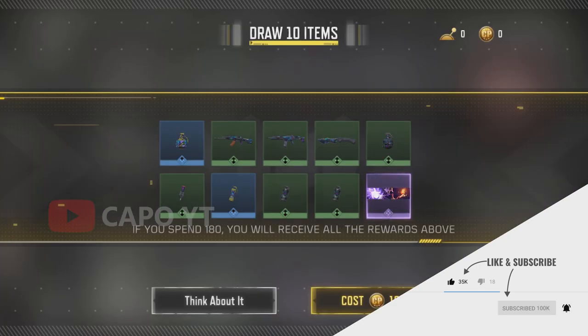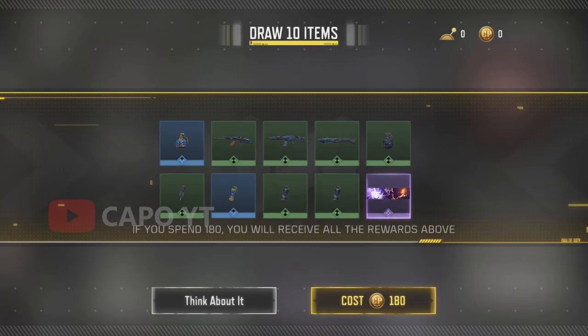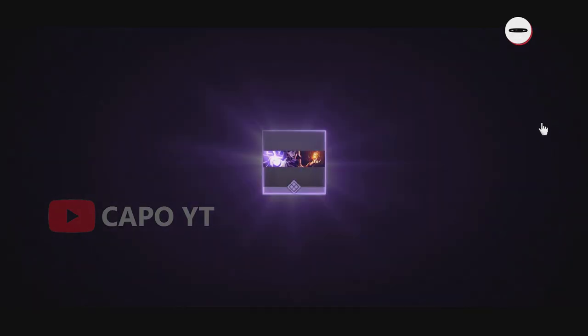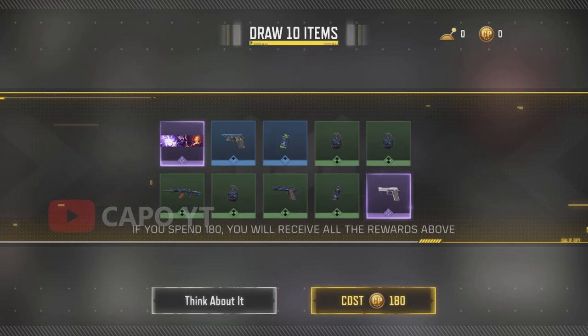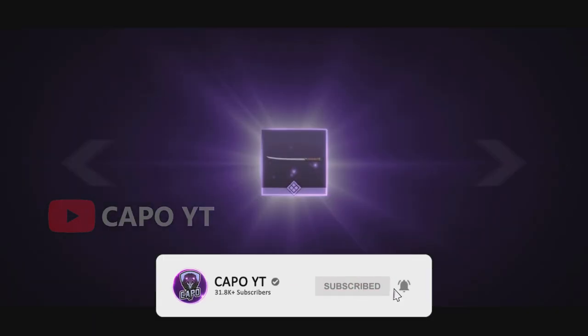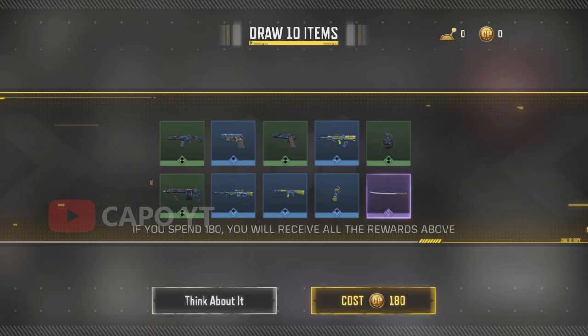As I expected, we got the calling card again. Yes, we got the calling card again. We got the MW11 too, and it seems like the MW11 and the calling card have the highest odds. We can also conclude that the Katana has higher odds compared to the other items.